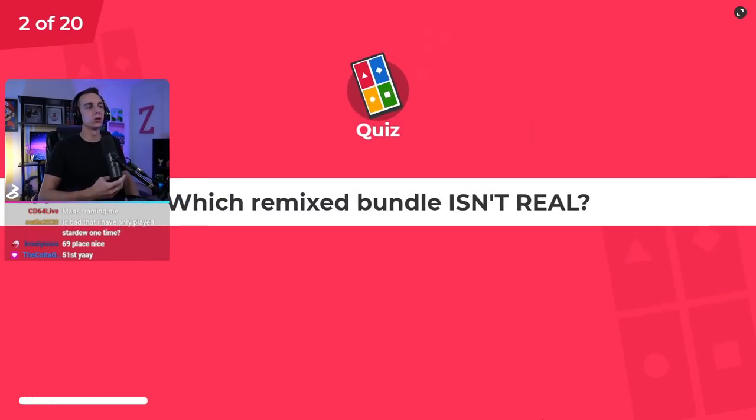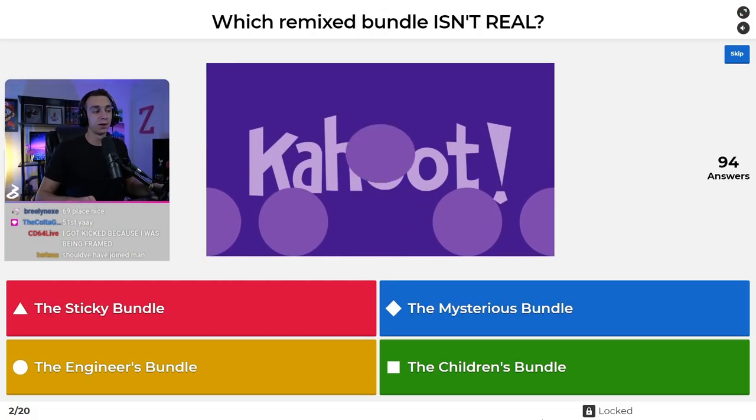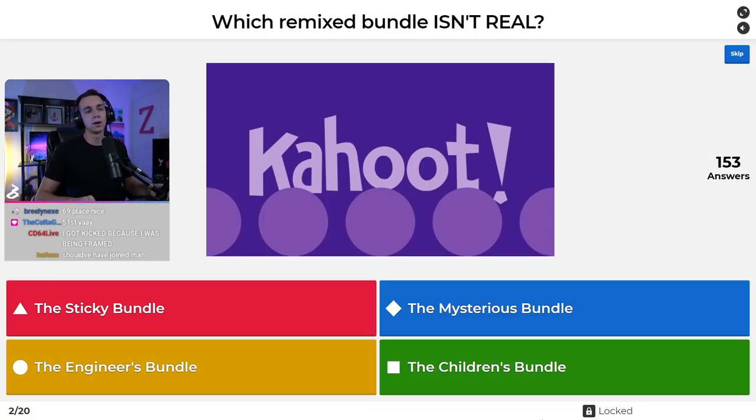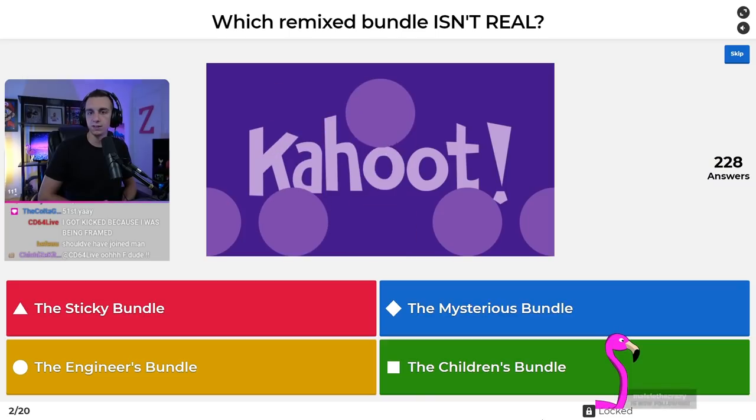Question number two: which remixed bundle isn't real? Is it the sticky bundle, the mysterious bundle, the engineer's bundle, or the children's bundle? Whenever you do remixed mines, it actually replaces the ones you have to complete in the community center. Three of these are real, and one is not.